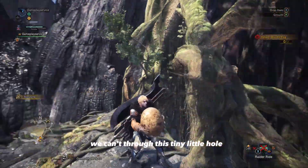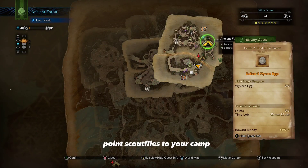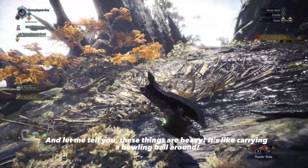We can't go through this tiny little hole, so point your scout flies to your camp. And let me tell you, these things are heavy — it's like carrying a bowling ball around.